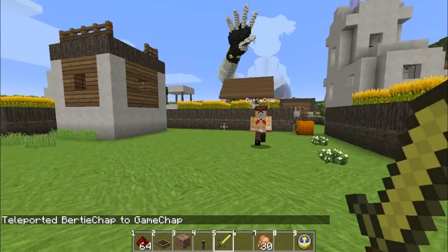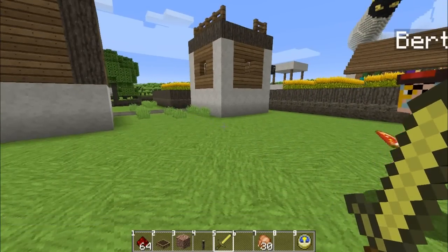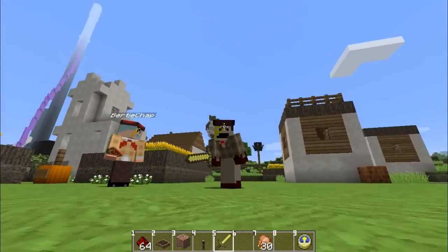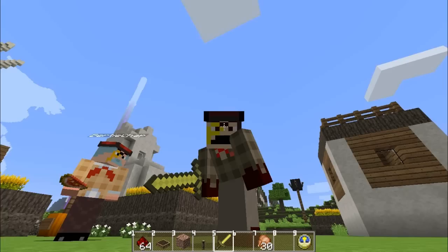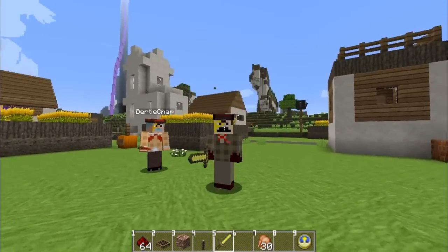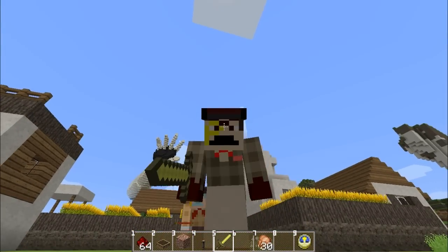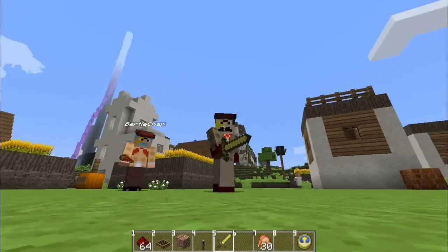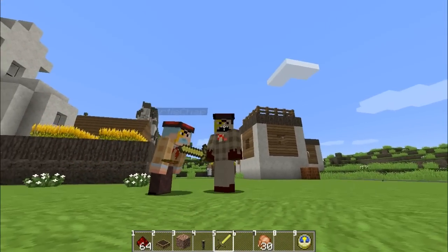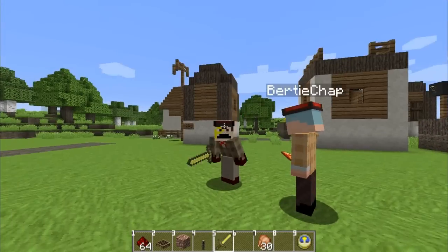Next up is a visual bug. In first-person mode and third-person mode, the item position on the hand is perfectly normal. But if you sneak, it's halfway up my arm. There's normal — it's being held clearly inside my gloved hand. But when I sneak, look at the melon! Who holds the melon there? This is absolutely absurd.